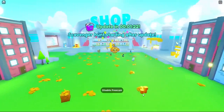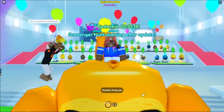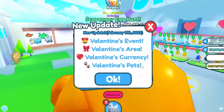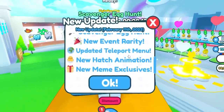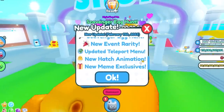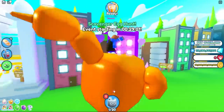Pet Simulator X's first Valentine's update is live! There's a Valentine's event area, new currency, Valentine's pets, eggs, a scavenger egg hunt, and a new event rarity. The teleport menu has updated, there's a new hatch animation, new meme exclusives — what on earth.